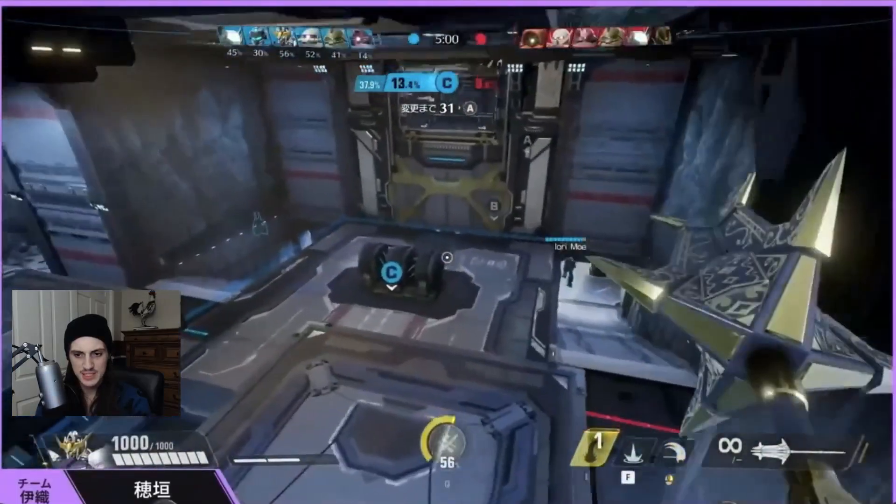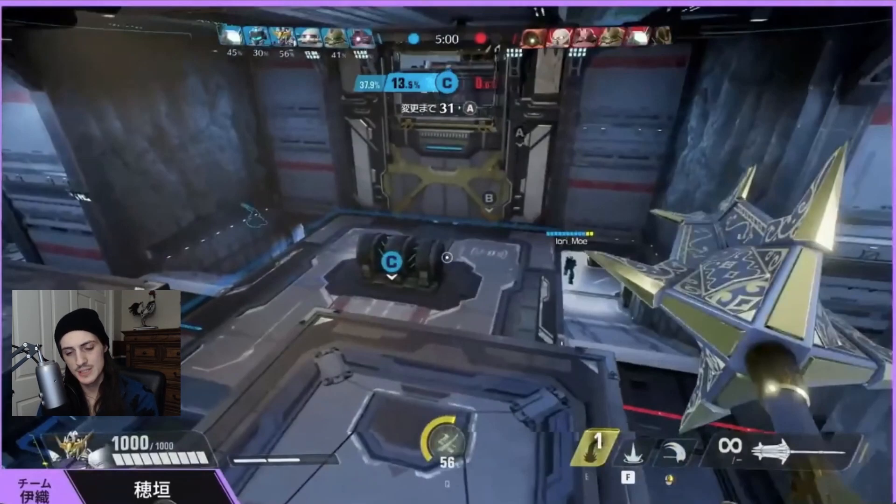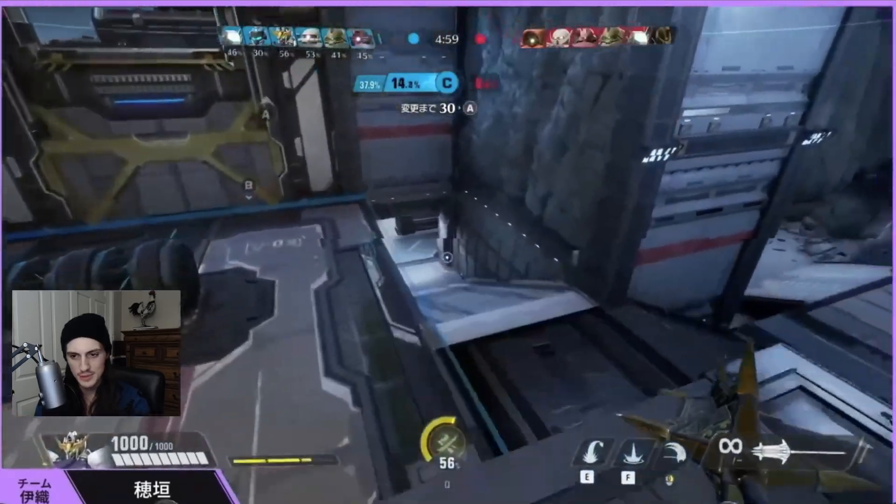Considering the position is the C point here, there's no reason to be chasing anything. The enemy has to come to you. The best thing to do is play up on this high ground, consider flanking, or wait until they come in — force their main line to push too far forward and then go hit some heavy slams onto their back line and absolutely destroy them.